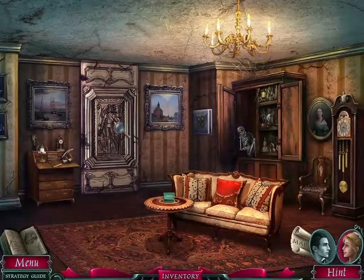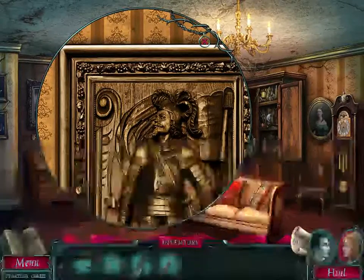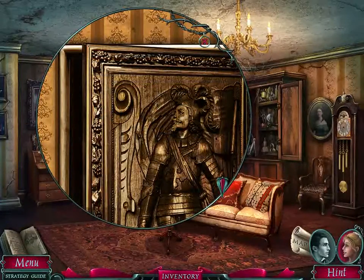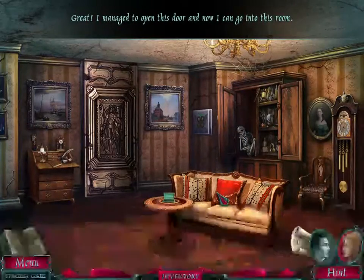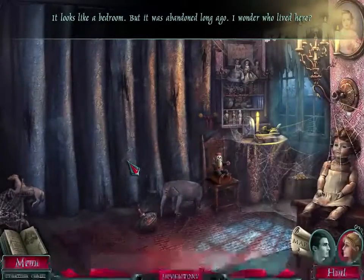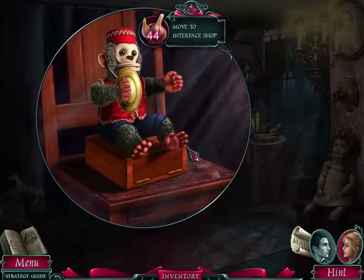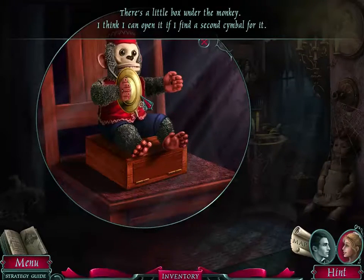Where do we need to go next? To the cabinet. There was a detail here. Where's that creaking coming from? I managed to open this door and now I can get into this room. This is like a bedroom, but it was abandoned long ago. I wonder who lived here — I have an idea from the toys. Some more garlic. Here's one of those wind-up monkeys. There's a little box under the monkey; I think I can open it if I find a second symbol for it.